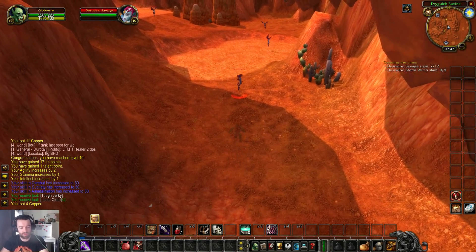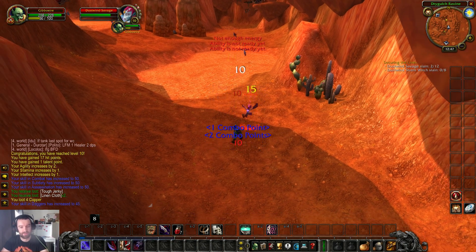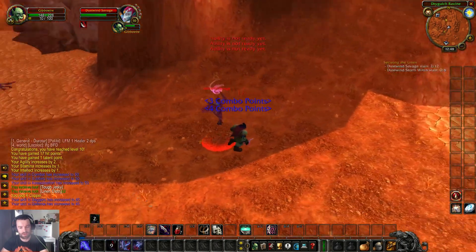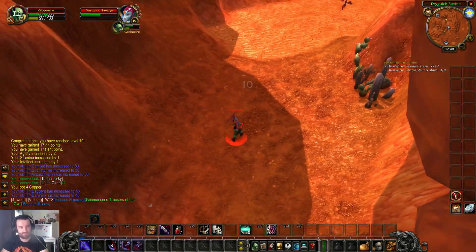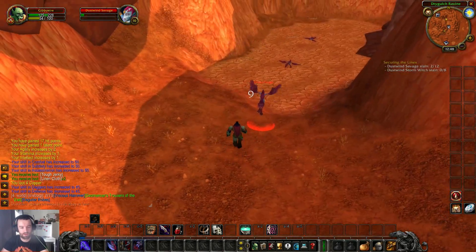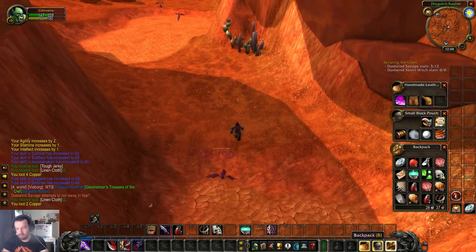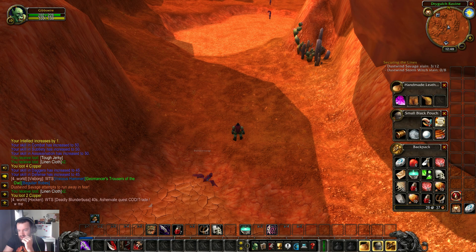I think we'll go into Improved Gouge after. I didn't get my thing off — feels bad. Get a gouge into this, get some energy back. Now we're up to full combo points. Eviscerate — boom! They do run away in fear, which is nice against humanoids, so we benefit from that. Let's quickly check what food I've got — we've got these guys and then nothing else, so we do have bandages at least. We're going to have to get cooking sorted.